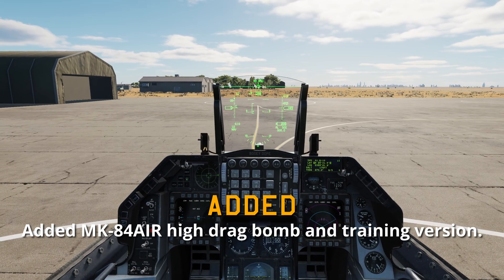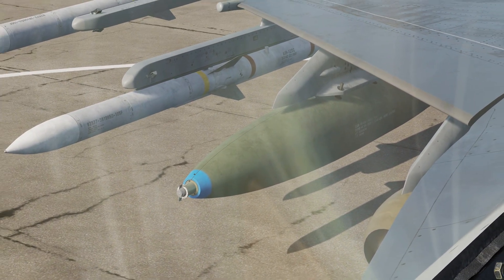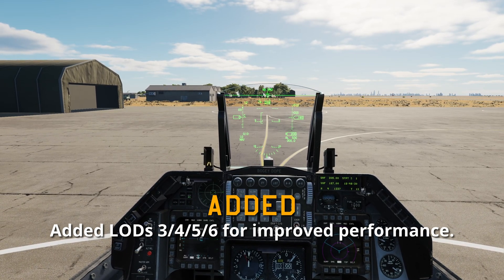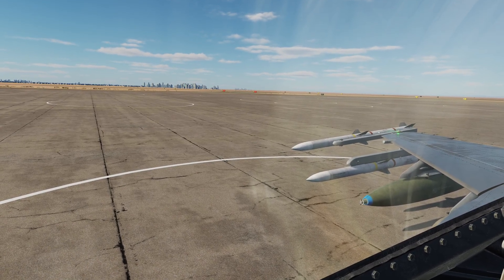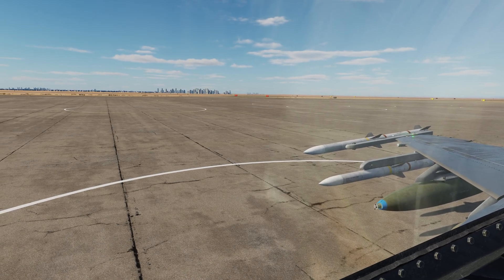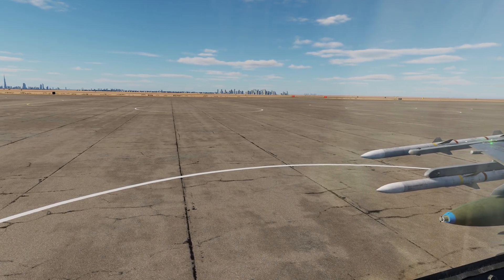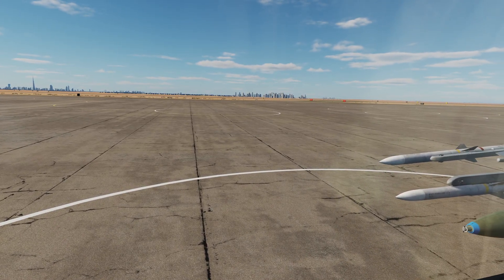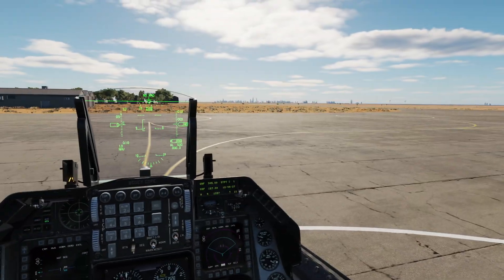Next is the newly added Mark 84 Air High Drag Bomb — we've got the live version and the inert training version. They've also added LODs — levels of detail — 3, 4, 5, and 6 — for performance. When your wingman is right next to you in tight formation you have the highest level of detail. As he flies further away, we go down on level of detail so we're not trying to render every screw, bolt, and panel from a mile away. We don't want to waste GPU and CPU, so these levels of detail will greatly improve performance with the F-16.